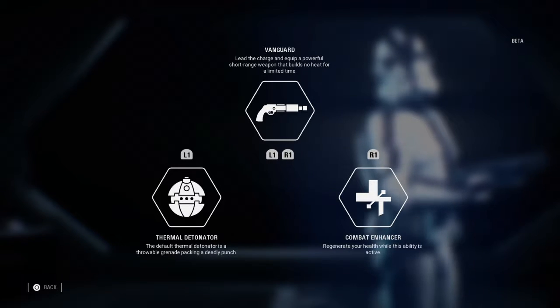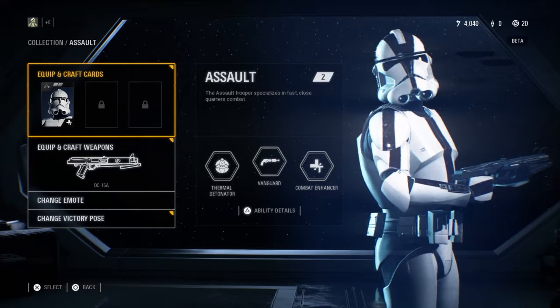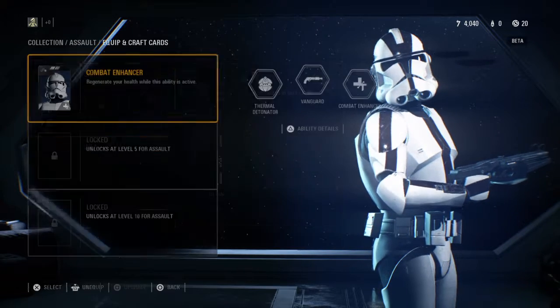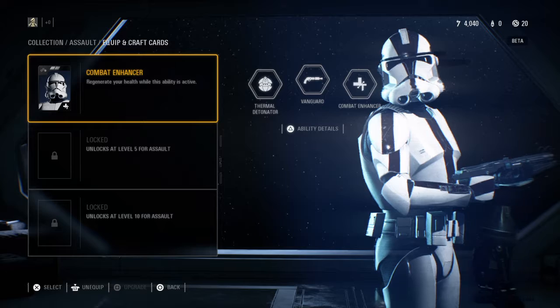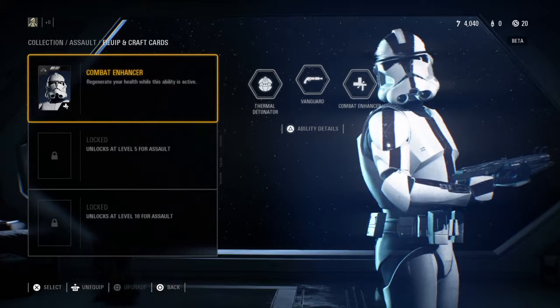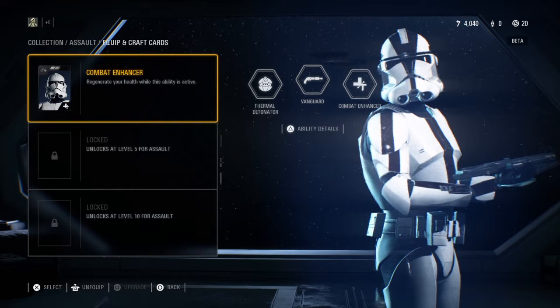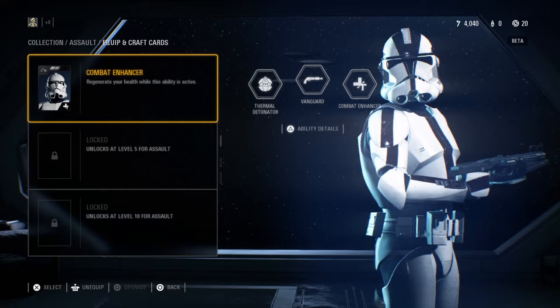If we bring that up, you can see it says 'lead the charge and equip a powerful short-range weapon that builds no heat for a limited time' — basically it's like a shotgun that you can equip. Now, as you progress and pick up different star cards and reach different levels, you can change up to three of these things. So you can have your Combat Enhancer and then two other things, which will then change your shoulder buttons.